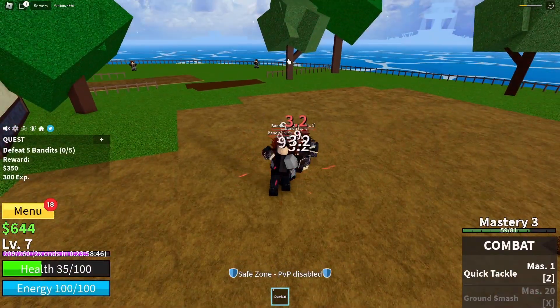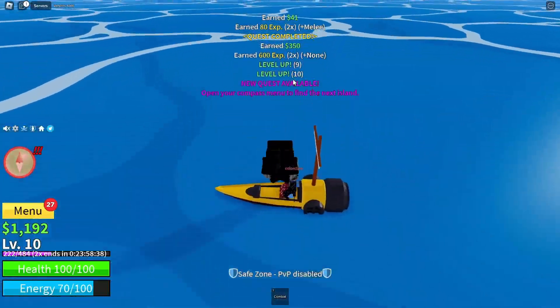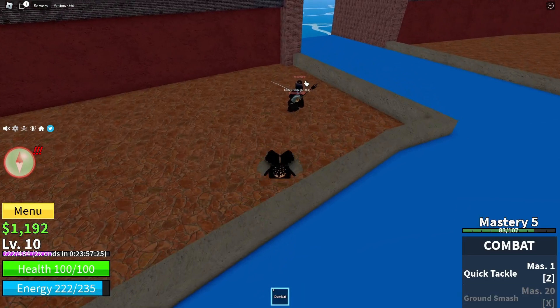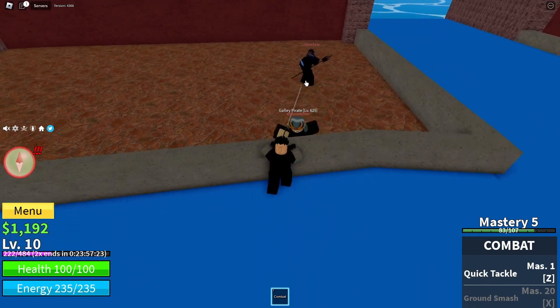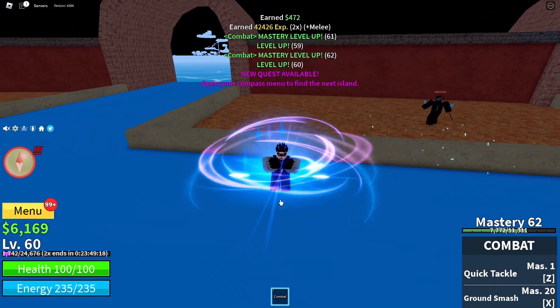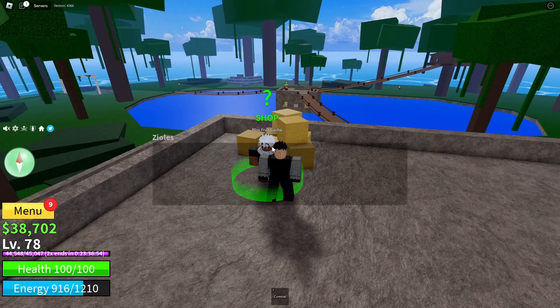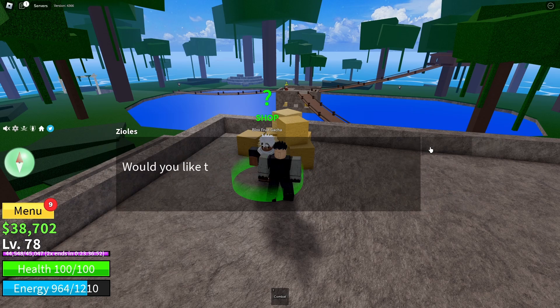First up, I fight these bandits just to get a little bit of extra melee damage. Then I hop on a cruise set for Fountain City, where I use my main account to make the NPCs here nearly one-shot, and then I punch them until they're no use for me anymore. Once arriving at the desert, I smack these desert bandits around and save up just enough money to purchase my very first fruit spin.